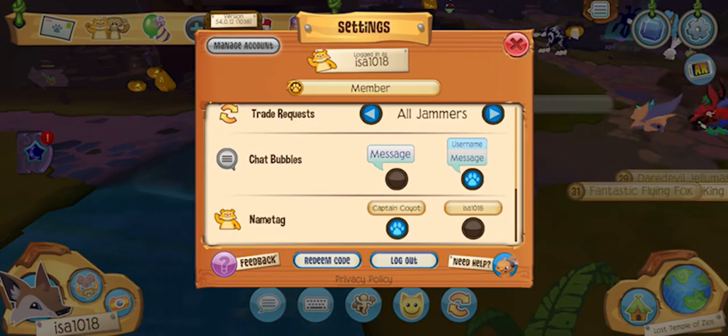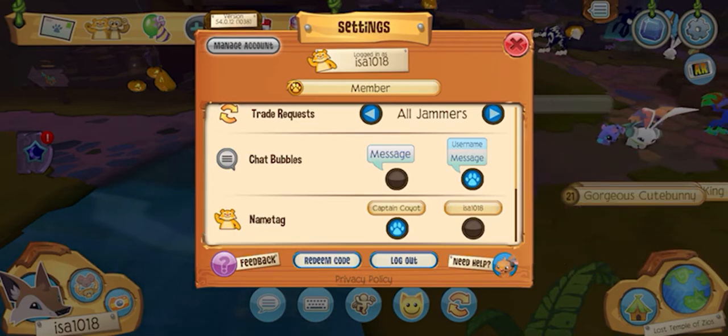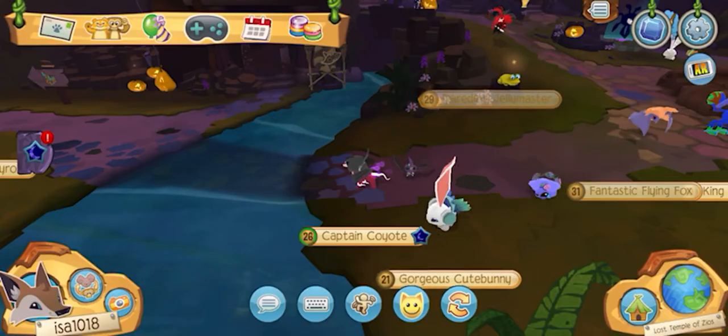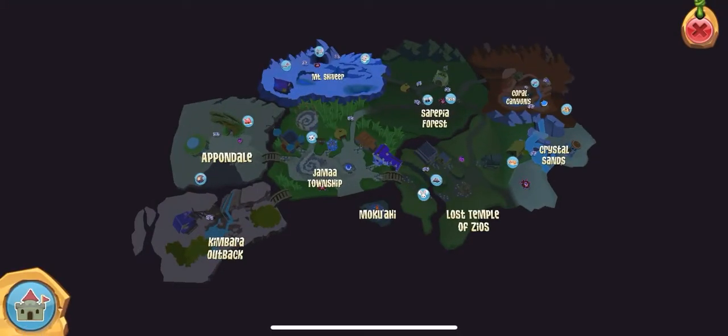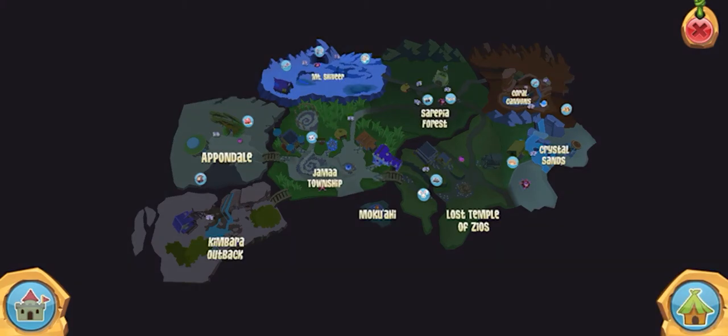If you click on the globe you're going to see Jamaa Township, Kumbara Outback, Appondale, Mount Shiveer, Sarepia Forest, Mokawei which is an island — a new island that actually came to Animal Jam a few weeks ago — Lost Temple of Zios, Crystal Sands, and Coral Canyons.